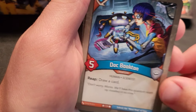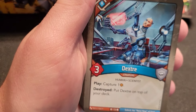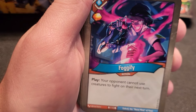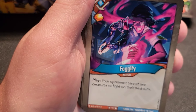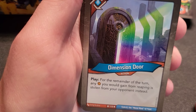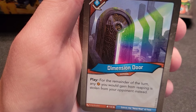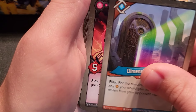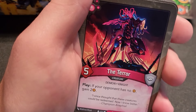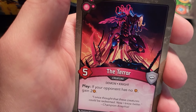Doc Bootin — seen it. Dexter — seen it, still dislike it. Lab Work — archive a card; good for cleaning out your hand. Fogify — your opponent cannot use creatures to fight on their next turn; always a fun card. Dimension Door — for the remainder of the turn, any amber you'd gain from reaping is stolen from your opponent instead. Sounds great but hard to pull off because opponents keep your Logos in check.